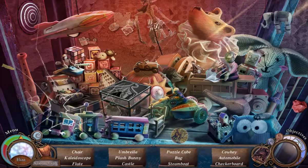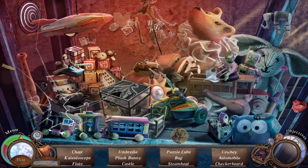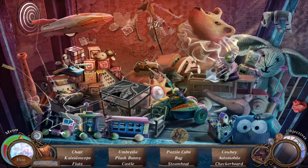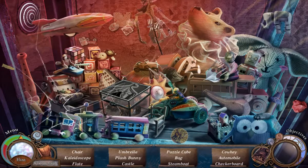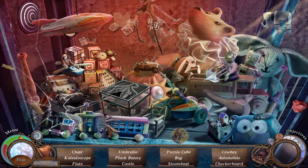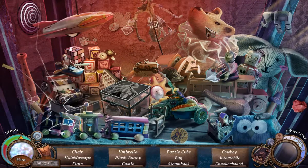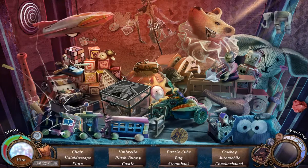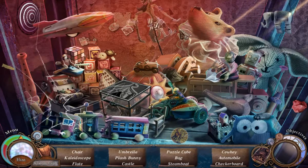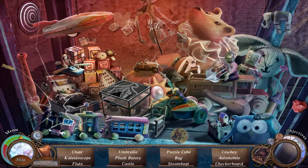A bug. Cowboy. Automobile. Checkerboard. Wait, which one is checkers? Did I find ten? Oh, there's a cowboy. Please go flutes. I didn't find the umbrella. Where's the umbrella? I know, this is taking so much time. I just want to get that one achievement once, then we can do it seriously. This is a really good place to get it. Oh, there's a checkerboard.